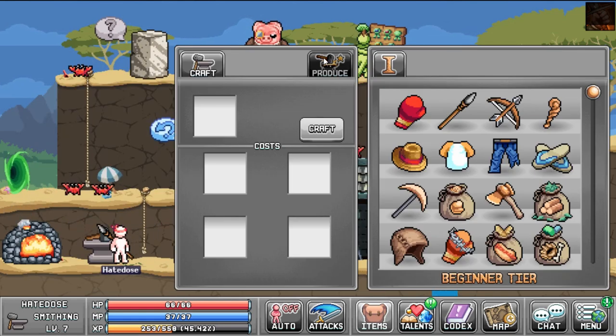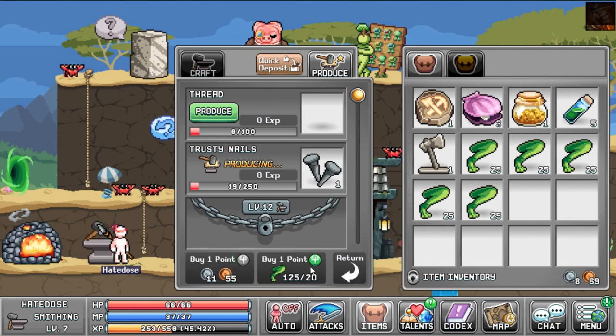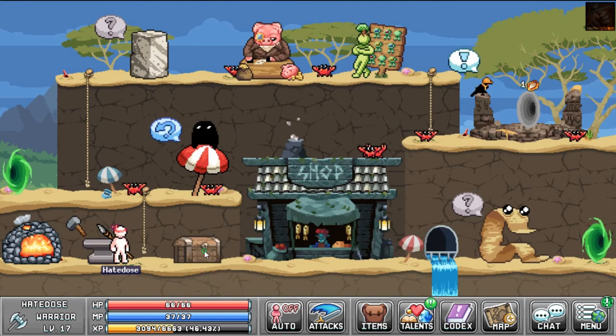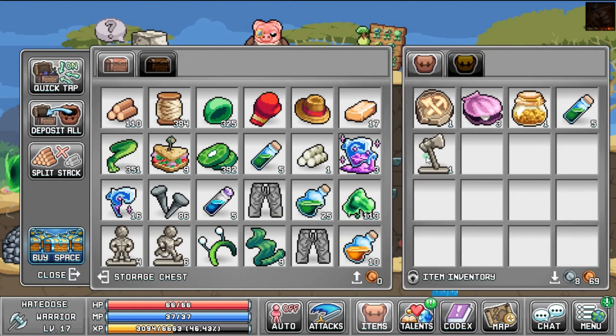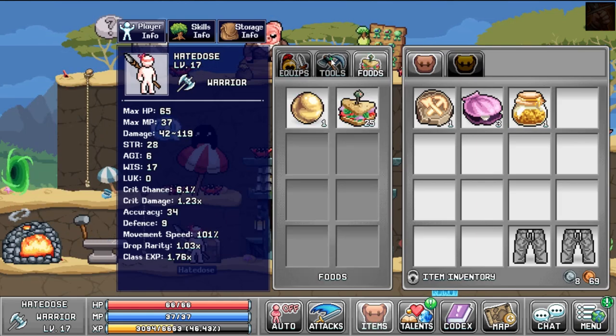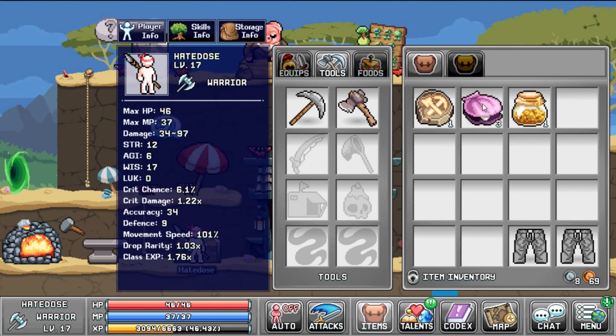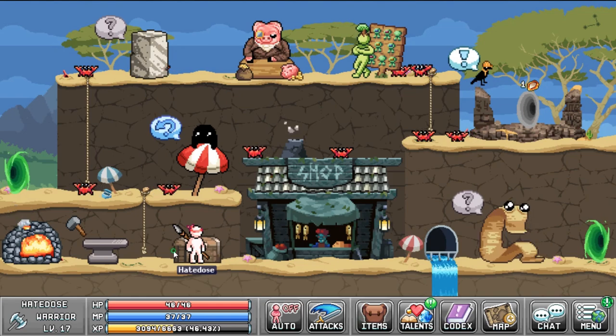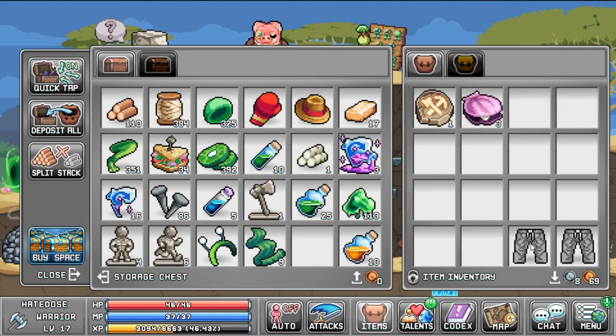Capacity early on is kind of a pain unless you really babysit it and play actively, so I end up just putting points into capacity for now — anvil capacity especially. For most of your characters later on it isn't going to be a big deal because the material upgrade pouches and the gym shop upgrades that you can buy also upgrade the anvil capacity. So keep that in mind and don't put too many points into capacity.